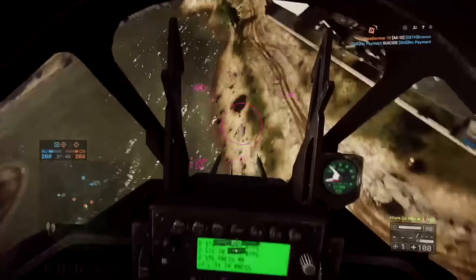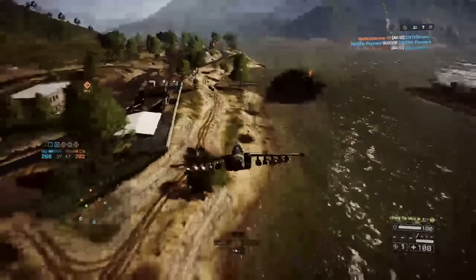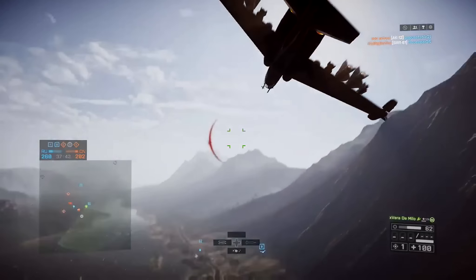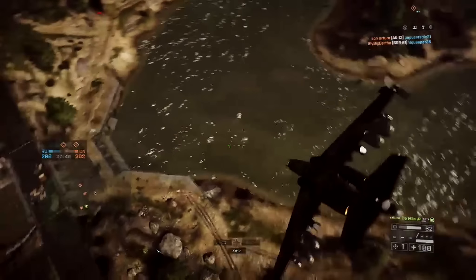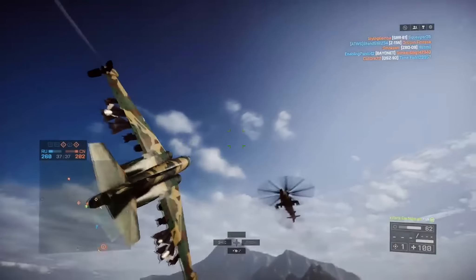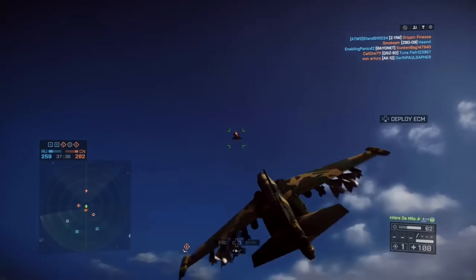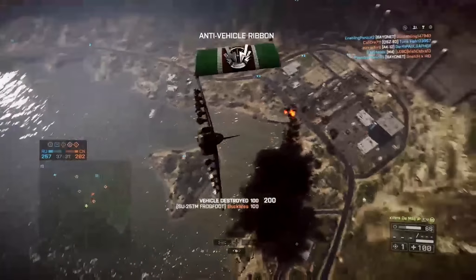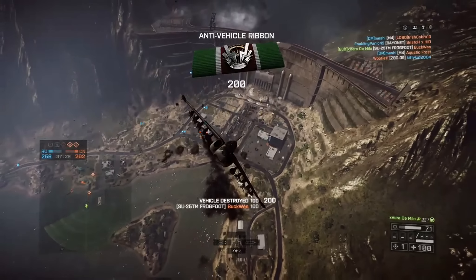Next up we've got two clips sent in from Fui, the guy you've seen pull off a load of JDAMs in the past on this game. In the first clip he's going to pull off one of the most insane JDAM kills on a stealth jet I think I've ever seen — banking upwards on a fast moving stealth jet and firing the JDAM upside down out of the wrong side of the attack jet. Literally no clue how he pulled that one off.